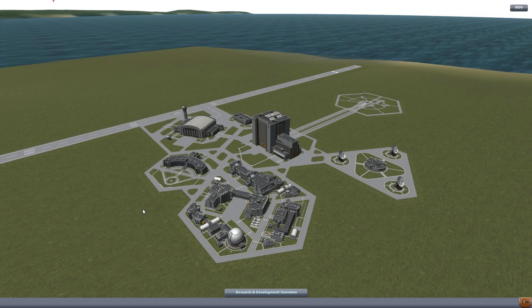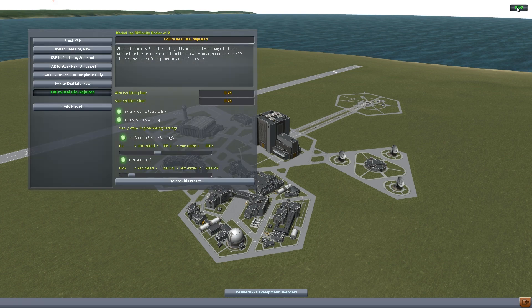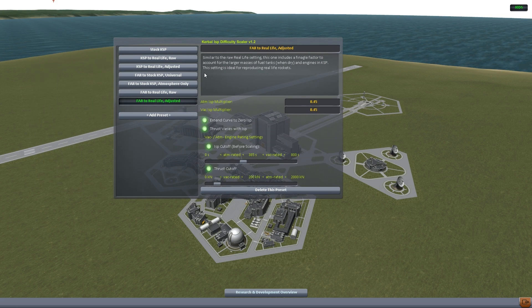As just about everything that I do, this is heavily modded. We have the Kerbal ISP difficulty scaler — KIDS. This is something that affects all of the engines, the SRBs and liquid-fueled engines in the game, and it adjusts their ISP. It adjusts them so that engine thrust varies with ISP, which is really the way it's supposed to work, but it also scales everything downward.